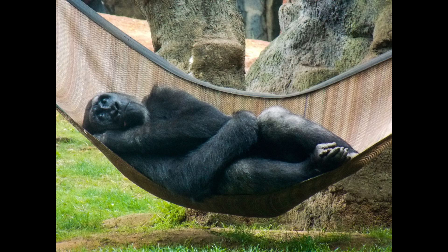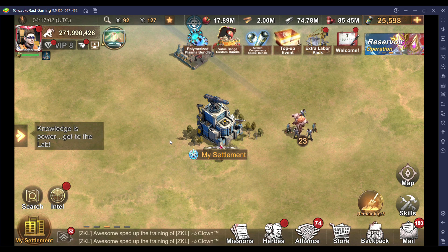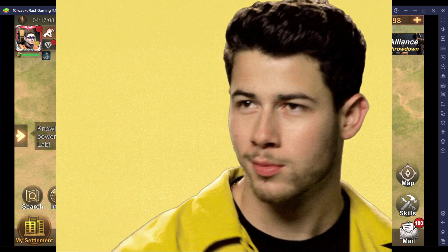Now let me show you how you can set this up using Bluestacks in 10 steps. You can download and play State of Survival using Bluestacks by clicking on the link in the description below. The beauty with this is that you only need to do this once, so the time you spend doing this correctly will be worth it.